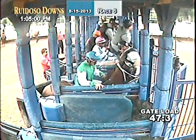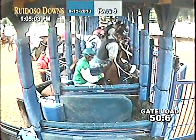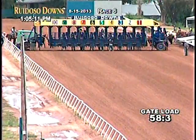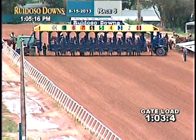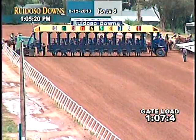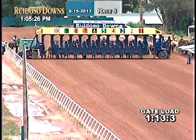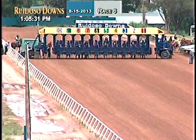The last two: Runaway Jester and Runaway Wagon. Runaway Jester into the gate. One back, your Runaway Wagon. All set for trial number six for the All-American Futurity on day one.